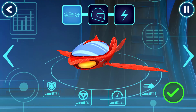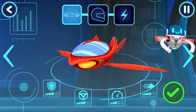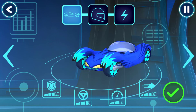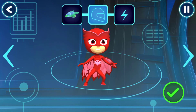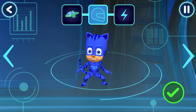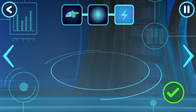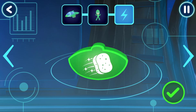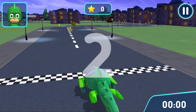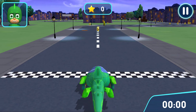Before we can try out our track, we need to choose a vehicle. Tap the arrows to see all the options. Who would you like to drive the vehicle? How would you like to power up your vehicle? Go! Get ready to drive! Let's try out your track!